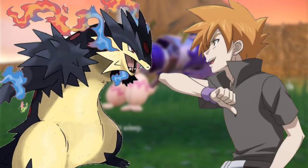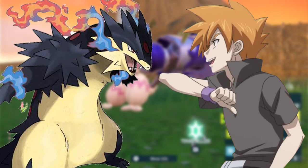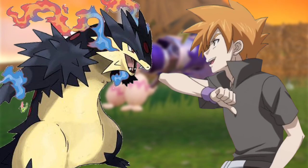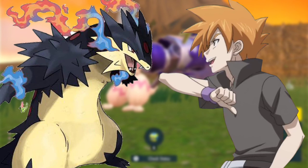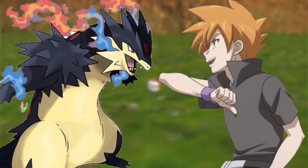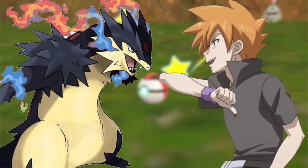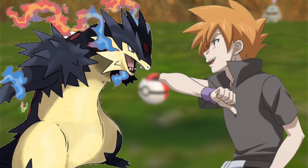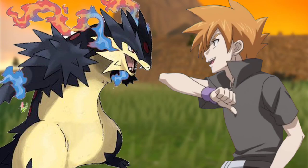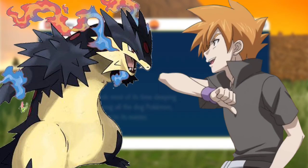Lucario use Dragon Pulse, said Cameron, as Lucario launched Dragon Pulse onto the Aura Sphere, pushing it into Zeraora, which exploded — sending Zeraora crashing near Ash. This combo dealt a great amount of damage. What a powerful attack by Lucario, but is it sufficient to give Lucario the edge? said the announcer. We are not going to be defeated so easily — Zeraora, can you battle? asked Ash, to which Zeraora nodded.